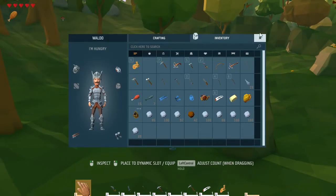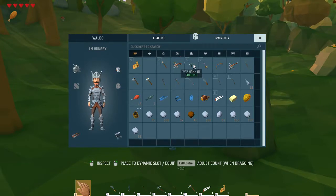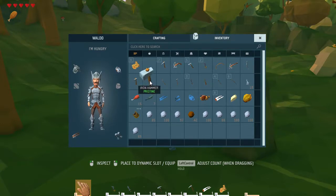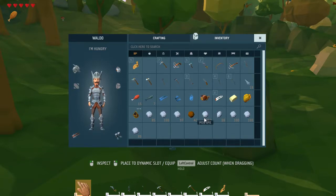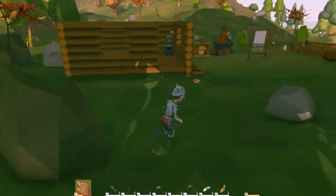Open up inventory — look at all my cool stuff! A lot like Minecraft. I've got my iron pickaxe, swords, bows, axes, hammers, shovels — all kinds of cool stuff. And all this stuff has a purpose. Look at all that iron — I just got a ton of iron the other day from a huge iron vein.